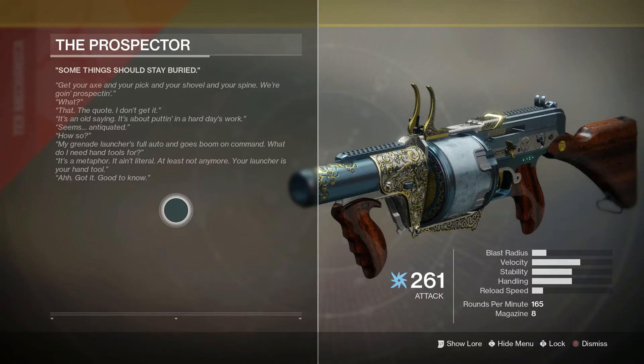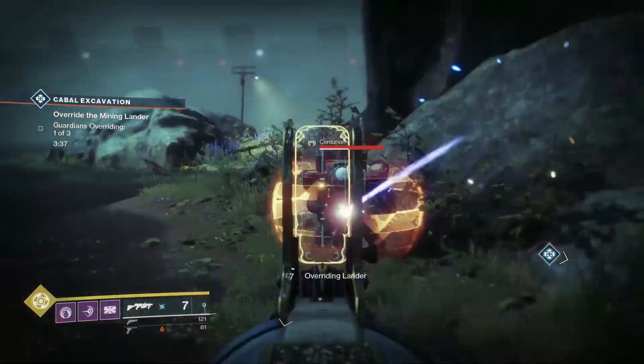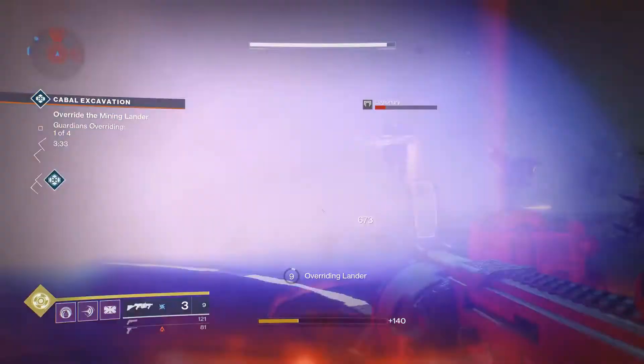We're also going to look at the lore. There is a new lore tab and we're definitely going to check that out. It says: 'The Prospector. Something should stay buried. Get your axe and your pick and your shovel and your spine — we're going prospecting.' It's an old saying about putting in a hard day's work. Seems antiquated? How so? My grenade launcher is full auto and goes boom on command — what do I need hand tools for? It's a metaphor; it ain't literal, at least not anymore. Your launcher is your hand tool. Got it. Good to know. So basically this is a digging tool, right? This is a killing tool.